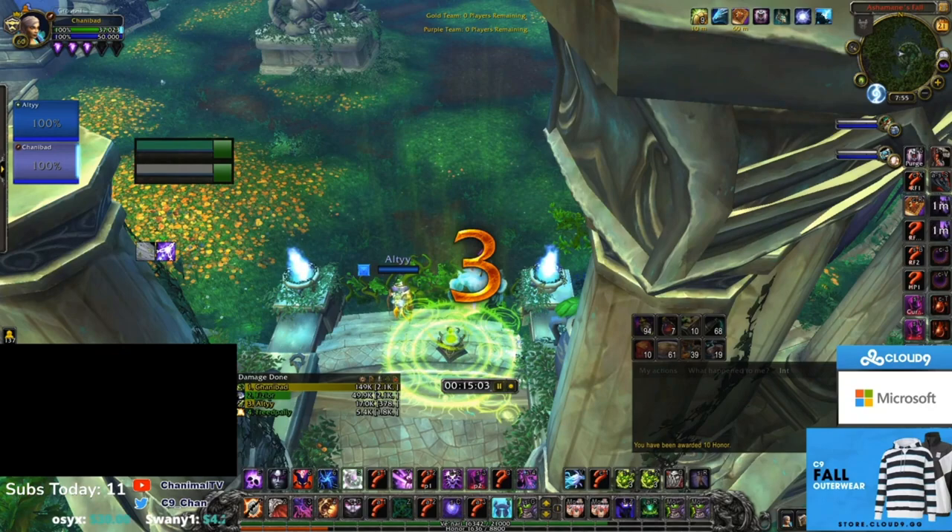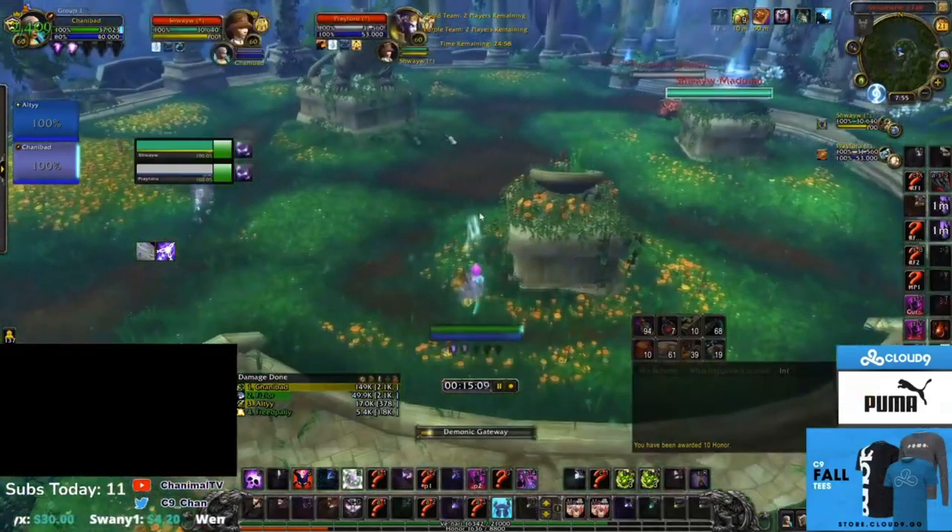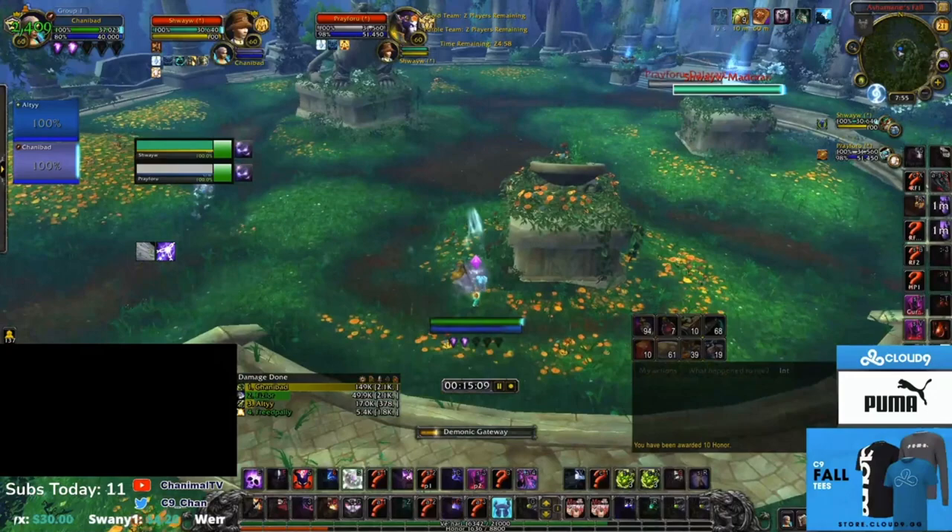I'm gonna play this game out and show you how to survive and kite against them and where to stand. At the start of the game on Ashamane's I like to cast the gateway first. If they rush in, the chances of you getting the gateway off are higher than if you drop a port first — that costs you a global and gives them more time to stop you. I don't really care if I get stopped after the gateway goes off because I can always drop a port instantly anyway.